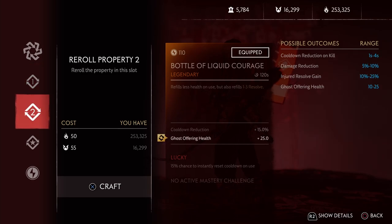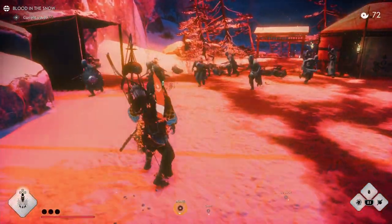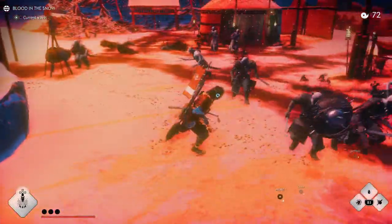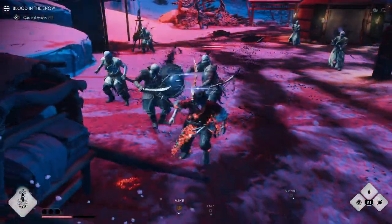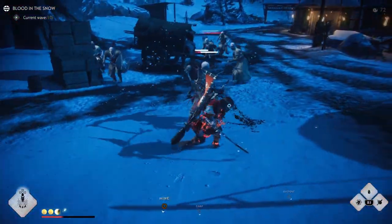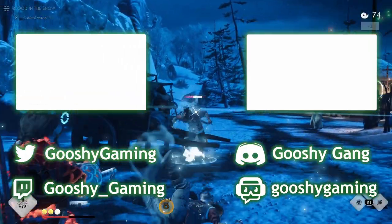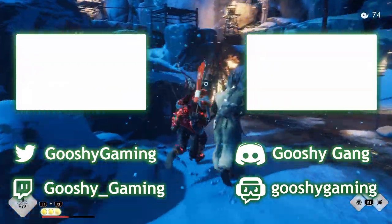And that's pretty much all you have to know about the new legendary, Bottle of Liquid Courage. Let me know what you guys think — do you think it's top tier, or do you think it's alright? And if you guys found other legendaries, let me know in the comment section down below so we can get a list of all the new legendaries in the game. Thank you guys for watching, hope to catch you in the next one and GG. Have a great day.